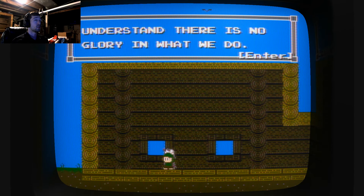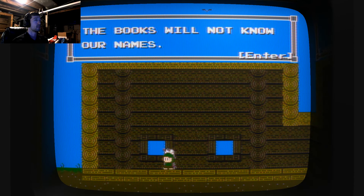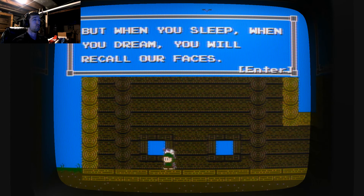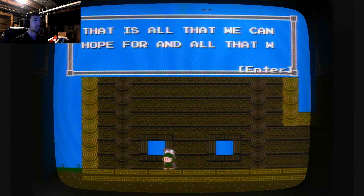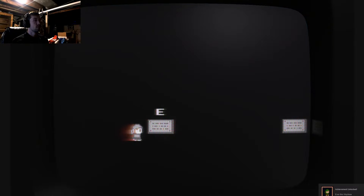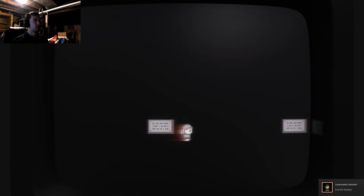'Understand there is no glory in what we did. There will be no songs written in our praise. The books will not know our names. But when you sleep, when you dream, you will recall our faces — that is all that we can hope for, and all that we can ask. Go now.' Where am I going? And so I went. Super Win the Game, by J. Kyle Pittman.